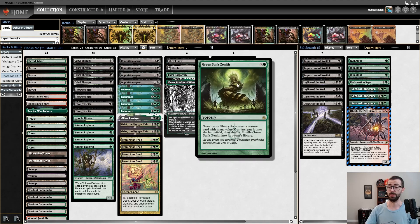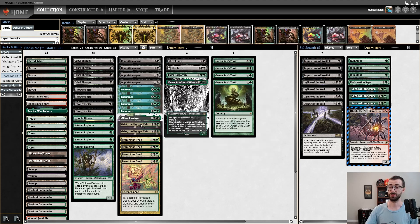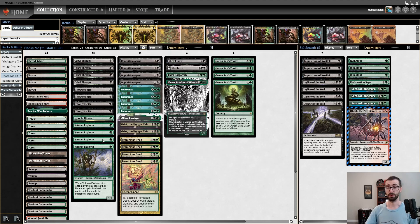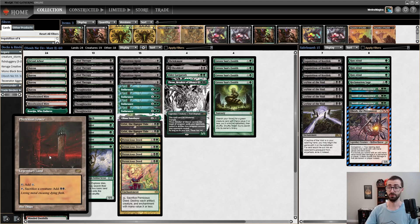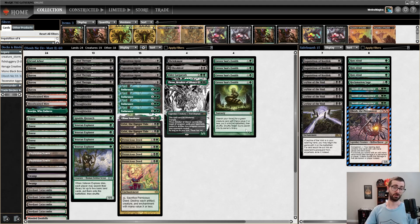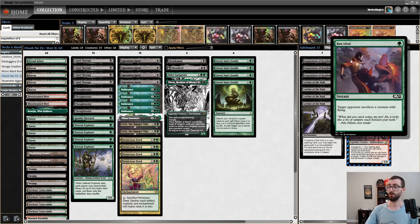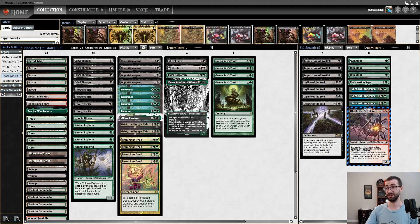As the game goes on, we're going to have Green Sun's Zenith, which can go get us Planeswalkers like Grist, as well as absolutely over-costed value-oriented bodies that are just going to be bigger than everything going on in Legacy. Veteran Explorer is primarily going to be sacrificed via Cabal Therapy, but we also have Phyrexian Tower so that we can do it off of a land.